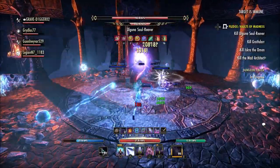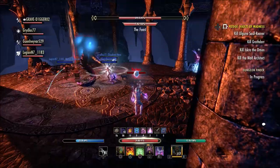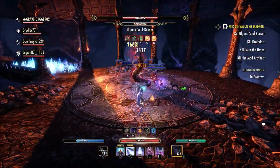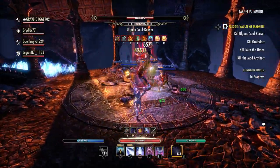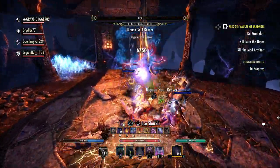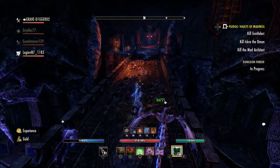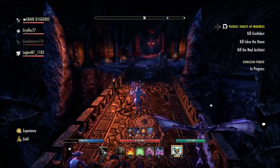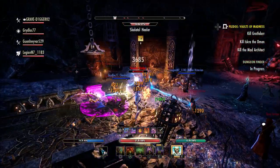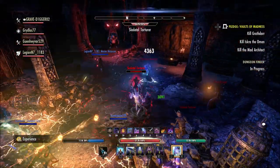There are also increased resource nodes, not including those from fishing holes or crafting materials from creatures, bonus loot from world bosses, dungeon bosses, and delve bosses, and bonus loot from the chest in Maelstrom and Dragonstar Arena. This is a great time if you're still looking for things from Dragonstar or Maelstrom — you'll get that extra drop at the end, giving you a better chance of getting exactly what you need. There's also bonus loot from bosses in Craglorn Trials, two extra coffers from the Trials' weekly quests, and bonus Tel Var stones earned in Imperial City.